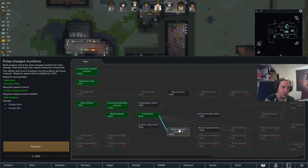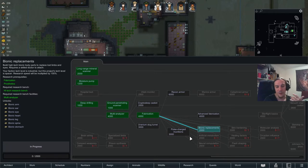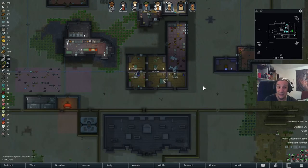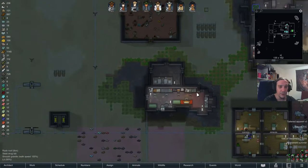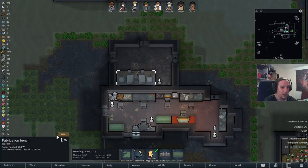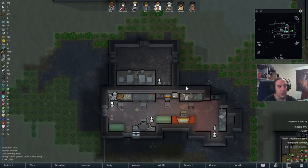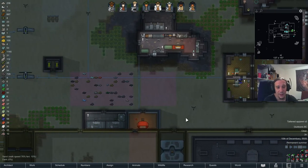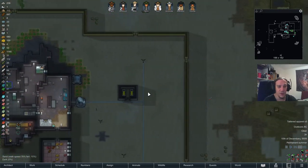I'm thinking about which technologies to pick up. With Royalty, we have options available which were not there before in the standard vanilla environment. Bionic replacements is the next thing I want - producing my own Bionics? Hell yeah. That's something I definitely want. Also, I'm now having the fabrication bench, so we're producing our own components at this point. The only thing lacking right now is just the steel.